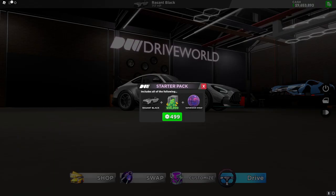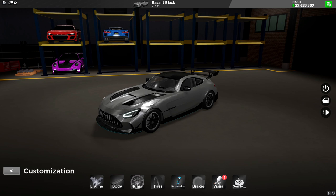Whenever you first start the game you might see this pop up. And here are the customizations for the Ressant Black.